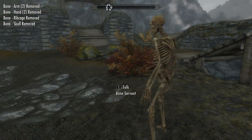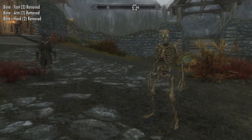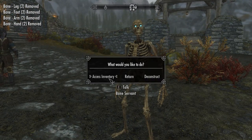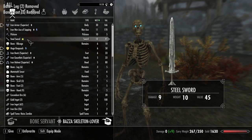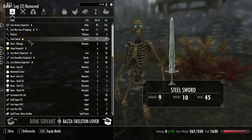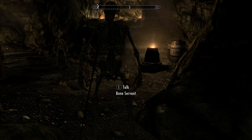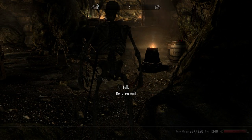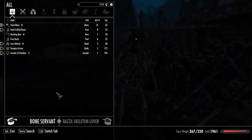Bone Servants are your typical skeleton trooper and they're spawned naked and without equipment, so you'll have to dress them. They'll perform whatever role you give them — if you want archers then give them a bow and arrows; if you want warriors, provide them with melee weaponry. Better yet, give them both. Then they'll use the bow until the enemy comes close, and then switch to melee weaponry once the enemy is in range. They'll wear any armor you give them, however only iron helmets will display on them. A bit of a shame.